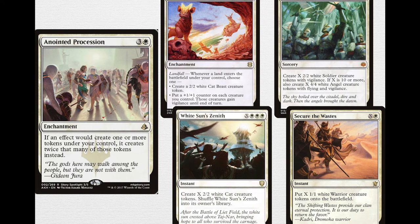Now let's talk about some of the token generation. Anointed Procession is the first thing I have to mention — the white token doubler — 3 and a white for an enchantment. If an effect would create one or more tokens under your control, it creates twice that many tokens instead. This also doubles treasure tokens, not just creatures. There are three X spells — Finale of Glory, Secure the Waste, and White Sun's Zenith — they all put X tokens into play, which is very strong and is doubled with Anointed Procession.